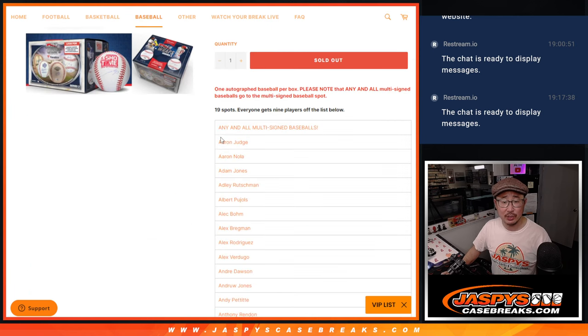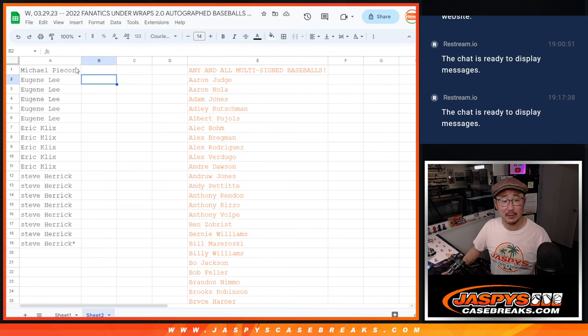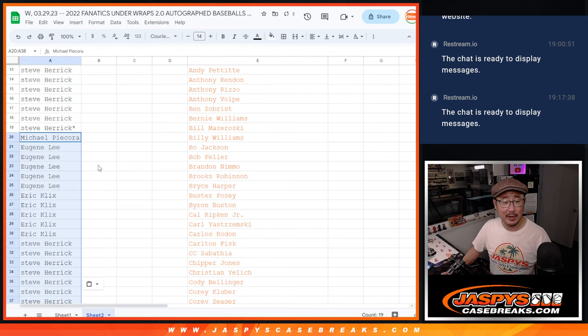One spot gets you nine players. There's one spot that gets any and all autographed baseballs, so one spot gets you nine. Let's multiply this by nine.